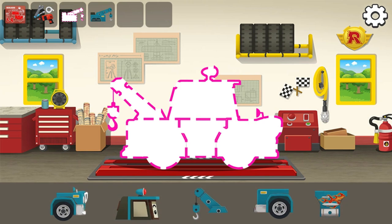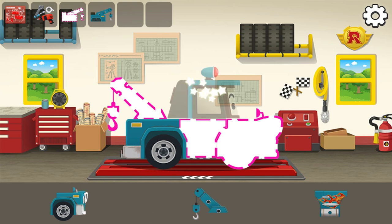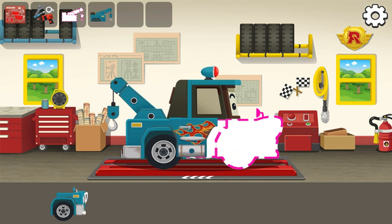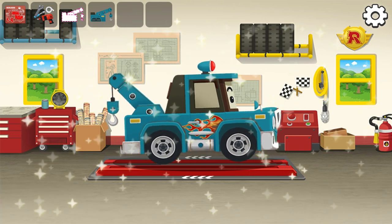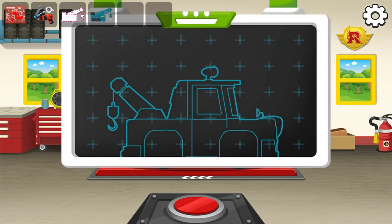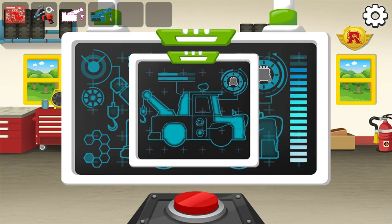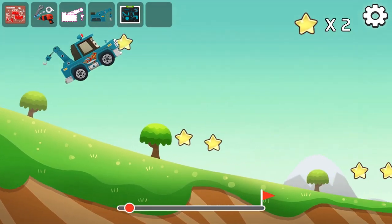Use the stickers to complete the car. Press the button to scan the vehicle. Get to your destination as fast as you can.